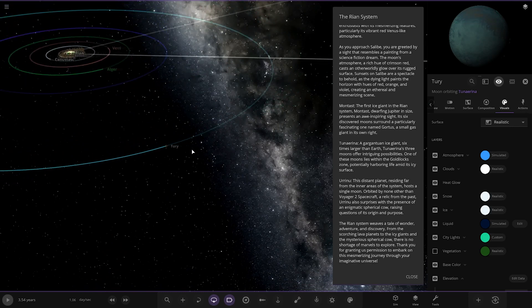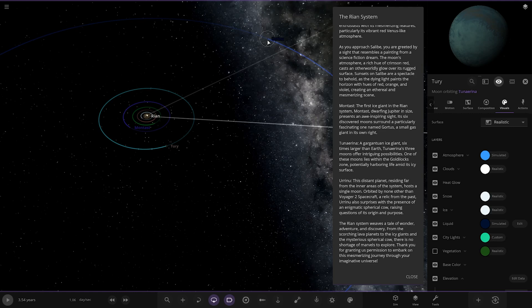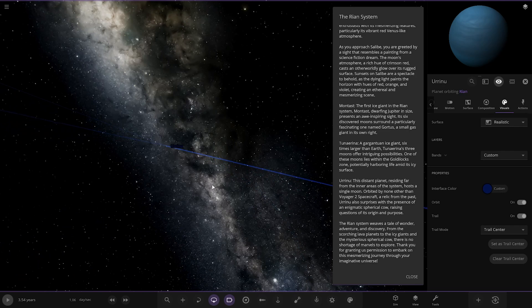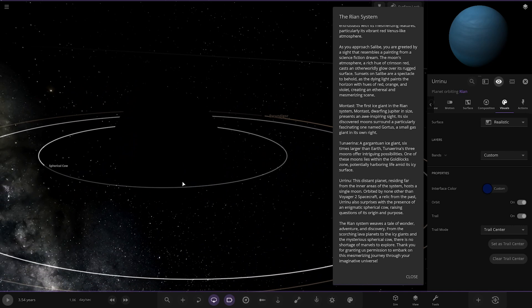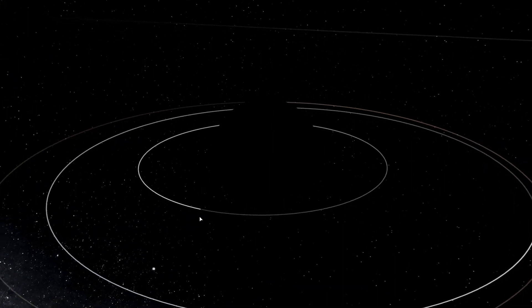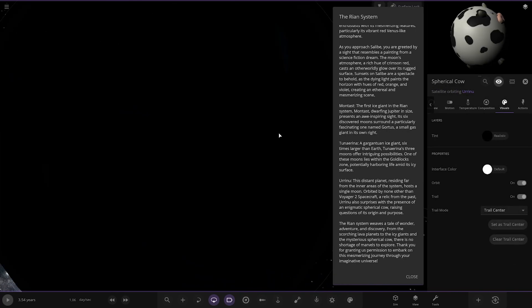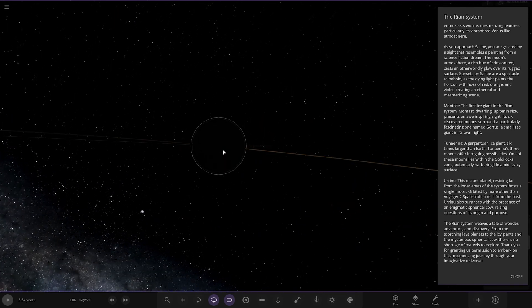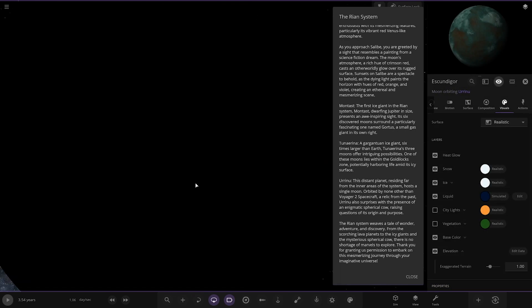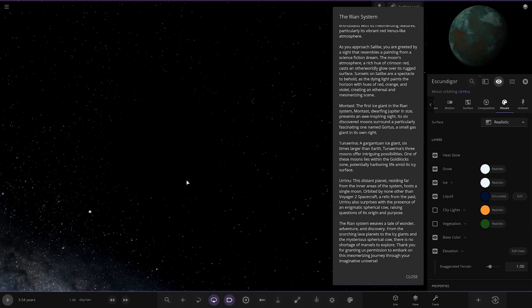Next up we've got Arunu — the distant planet, really far out. Voyager 2's here! The distant planet, residing far from the inner areas of the host star, hosts a single moon orbited by none other than the Voyager 2 spacecraft — a relic from the past. It must have ended up here after a long period of time. It also surprises with the presence of an enigmatic serial cow, raising questions about its origin and purpose. The Rian system weaves a tale of wonder, adventure, and discovery — from scorching lava planets to icy giants and a mysterious cow, there is no shortage of marvels to explore. Thank you for granting us permission to embark on this mesmerizing journey through your universe.